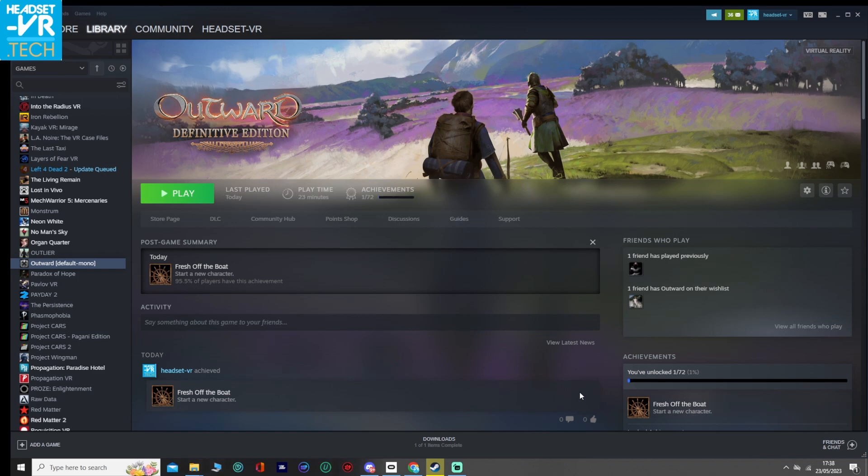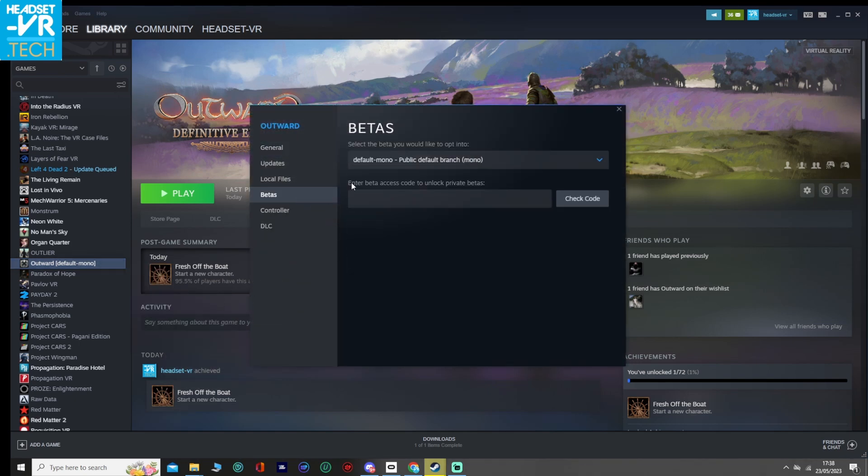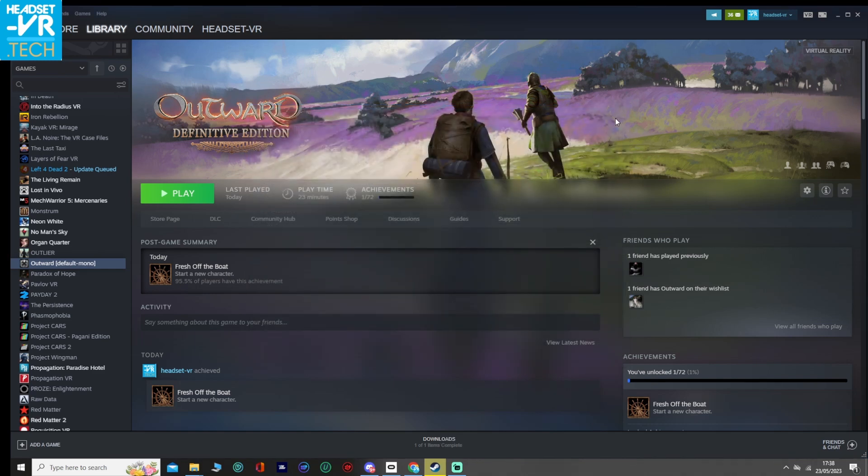Before you get all set up and installed, it's quite important to make sure you've got the correct version of the mod. You need Outward, but you need the Definitive Edition installed onto your PC as the mod only works on that version. It must also be the mono version. To get the mono version, right click on the game in the library, go to properties, and if you go into the betas tab, you have the little arrow where you can change between none and default mono. So you want the default mono — click on that. That will start a very quick download. When you finish that download, we can go about setting up the actual mod itself.